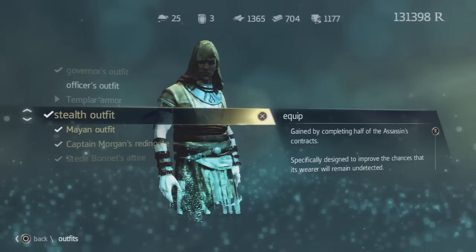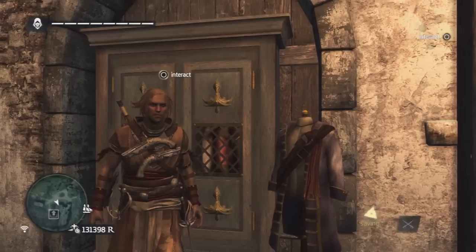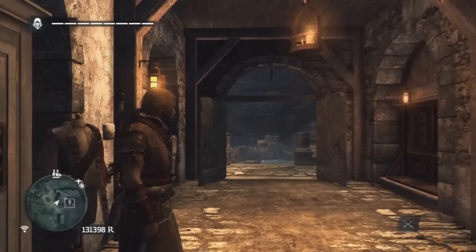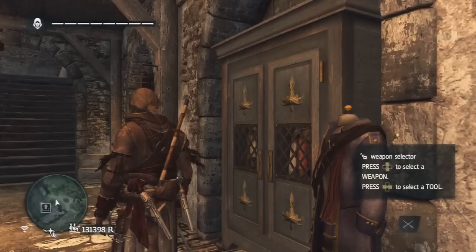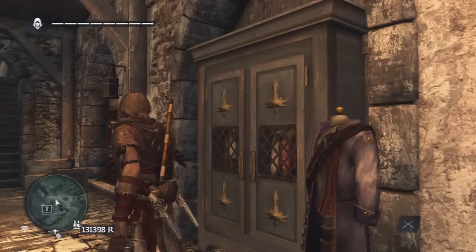Next is the stealth outfit. You gain this by completing half of the assassin contracts — the assassination missions. Just complete half of the assassin contracts and you'll get this outfit, so you can look like a 1715 assassin. It's pretty feminine really for Kenway — Edward, I mean. It looks like a female running around with bare arms. Also looks like an initiate — not a fully trained assassin, but one of the lower-end assassins.